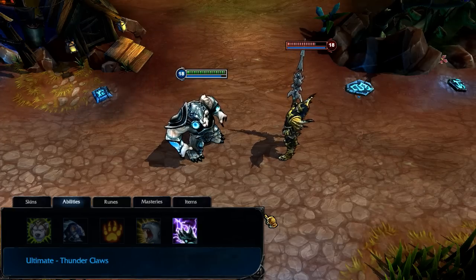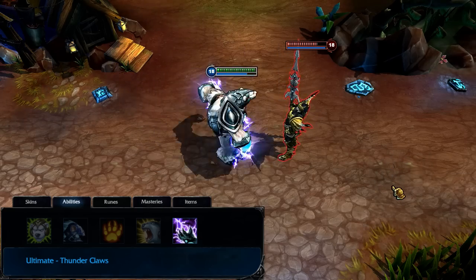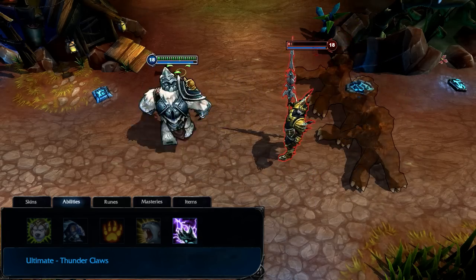Volibear's ultimate is Thunderclaws. When activated, Volibear's basic attacks trigger a chain lightning effect that damages multiple nearby enemies with each swing. Thunderclaws remains active for a moderate duration on Volibear before cooling down.